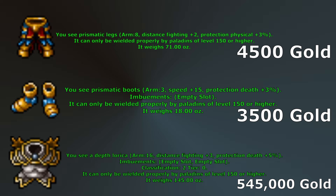Depth Lurica has many benefits: plus 3 distance, 5% death protection, and 2 imbuement slots. This can be a good armor in many places and is worth picking up, but it is hard to beat the physical protection of Prismatic Armor if you will be full boxing with Diamond Arrows. This armor will be nice for any single target hunting as well as bosses.